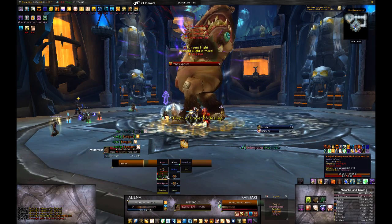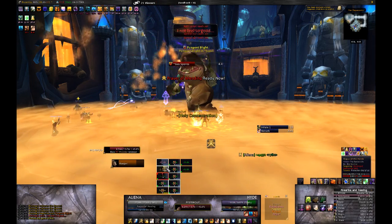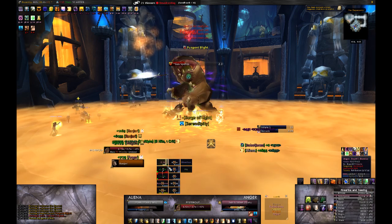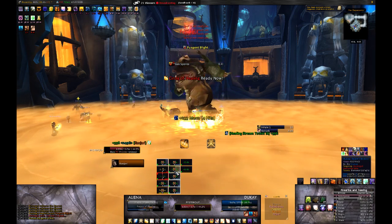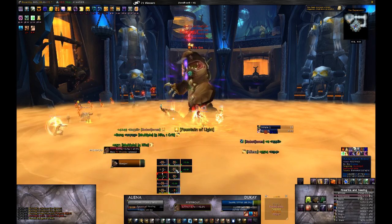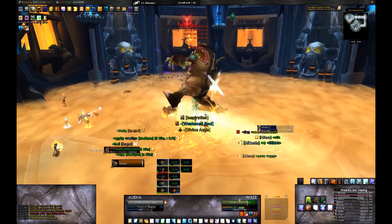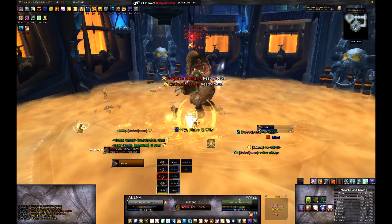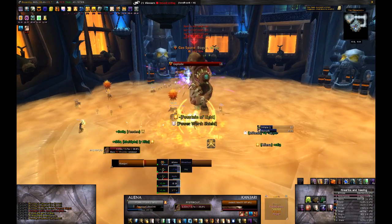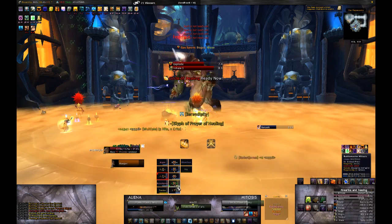The only actual mechanic change Festergut has received will become visible to you straight away. Up on a balcony all by his lonesome, Professor Putricide will appear and regularly toss malleable goos at your raid that inflict about 10k damage on top of a mean slow debuff. Your ranged raid members should be spread throughout the room, so it should be easy for them to see any goo balls coming their way and move a couple yards. In case they don't, it might be a good idea to have a raid member call out where the ball is going to land.